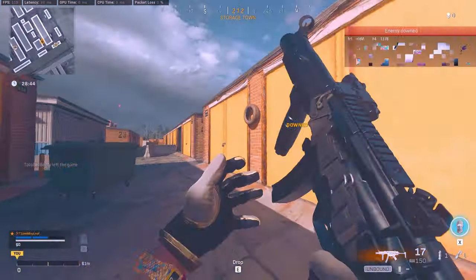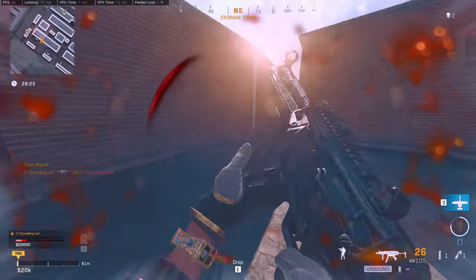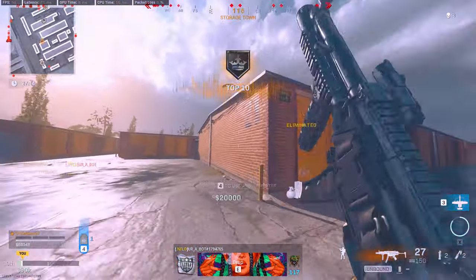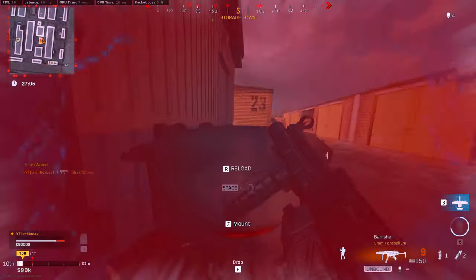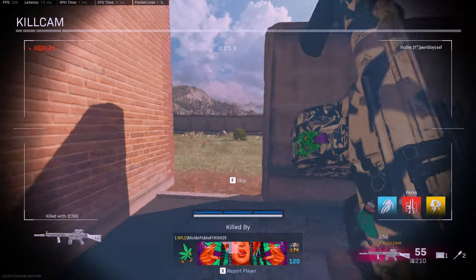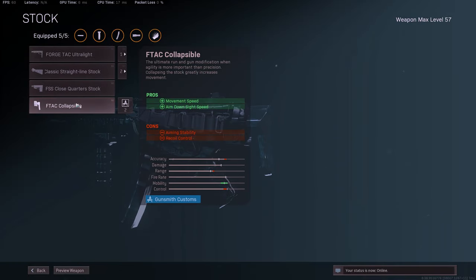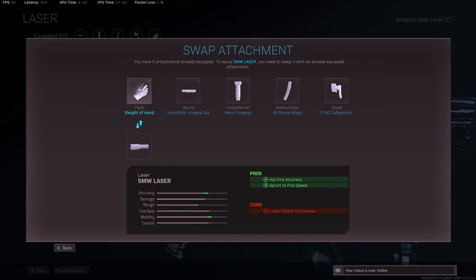For loadout number five, we have the Modern Warfare MP5. This bad boy is back. They ended up nerfing a bunch of the Cold War SMGs, but the Modern Warfare MP5 still has a really nice time to kill. The best part about the Modern Warfare MP5 is that juicy hip fire. You guys got to run this bad boy and make sure it's a hip fire build. What I'm running on it is the mono integral suppressor, 5MW merc foregrip, 45 rounds, and sleight of hand. You can also switch the stock for the collapsible one which actually increases your hip fire.